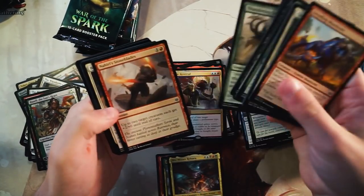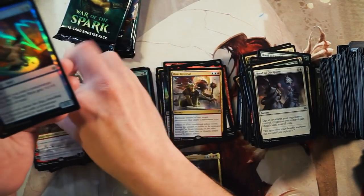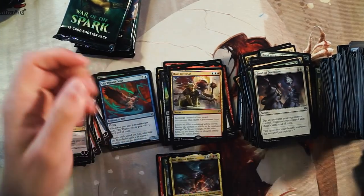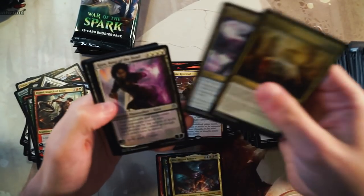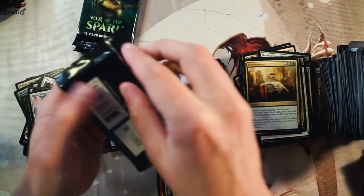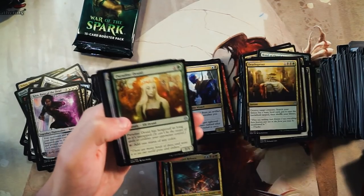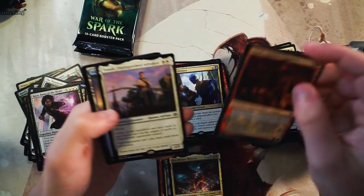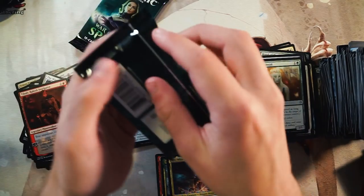We have the last few packs coming out here. Domery — I like Domery actually, I think he's pretty good. And then Sky Theater Strix as our foil. We've gotten a number of foils but we're still short on Mythics — a bit of a red flag to be honest. Kaya again and then Soul Diviner — really interesting card. I think Soul Diviner has potential in Constructed probably, but elsewhere I just don't think it's worth it. We have another Tibalt and then Tomeek — this is an interesting card, going to be interesting to see where that pans out.